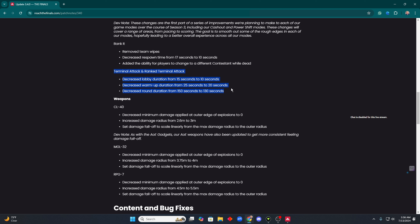Terminal Attack ranked and casual: increased lobby duration time from 15 to 10 seconds, decreased warmup duration from 25 to 20 seconds, and decreased round duration from 150 seconds to 130 seconds. I just don't have fun playing terminal attack. It's not what was so appealing to me about this game. It was an LTM that became permanent and then it became ranked, which created a lot of controversy within the communities.